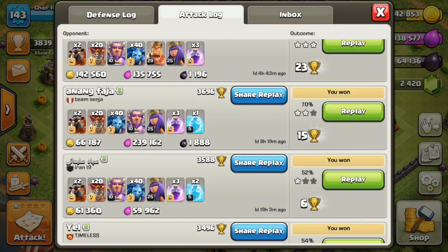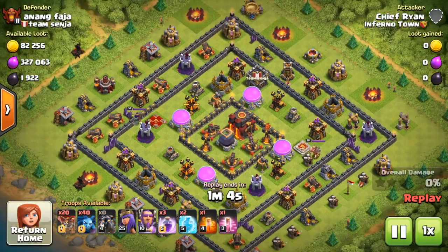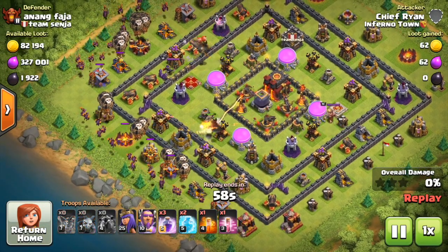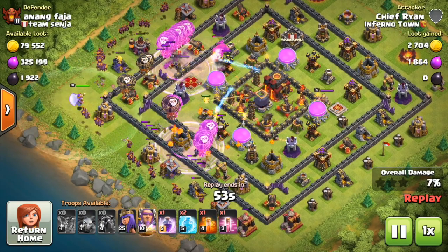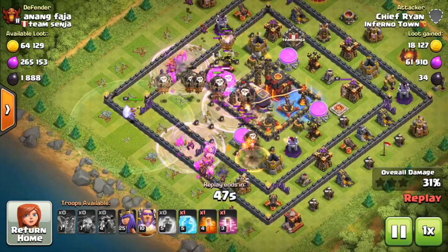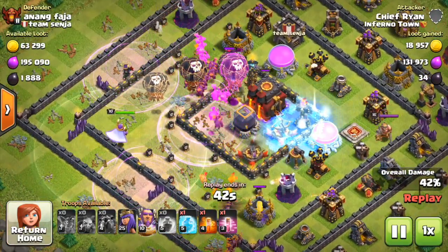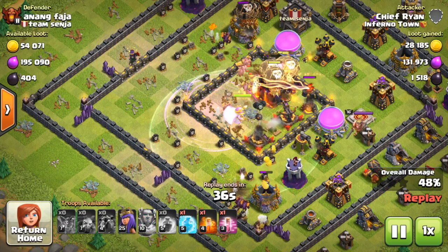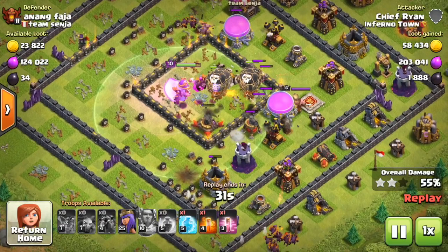Then we have this two-star — it was a Town Hall 10. I attacked from the left side because of the single inferno. I know it destroys the lava hound really quickly, but it helps when the balloons come. You can judge that however you want. The balloons go into the center with the rage, the teslas go down really quickly, then the Queen and balloons on the inside — Grand Warden's ability going off and everything is grand.